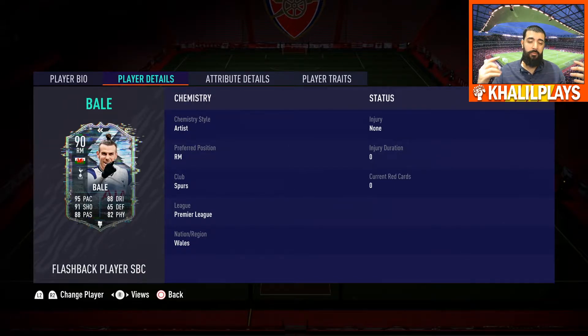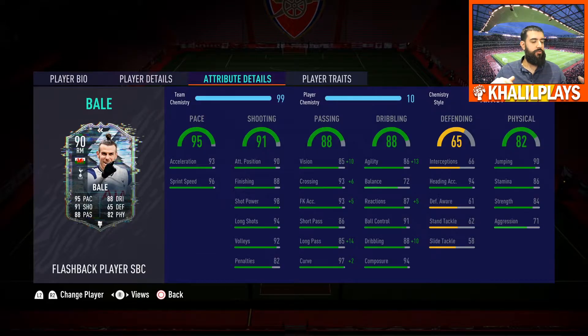In terms of chemistry style, I initially put an Engine on him thinking it would suit him well, but I ended up sticking with the Artist because of the flaws in his card, which brings me into the pros.